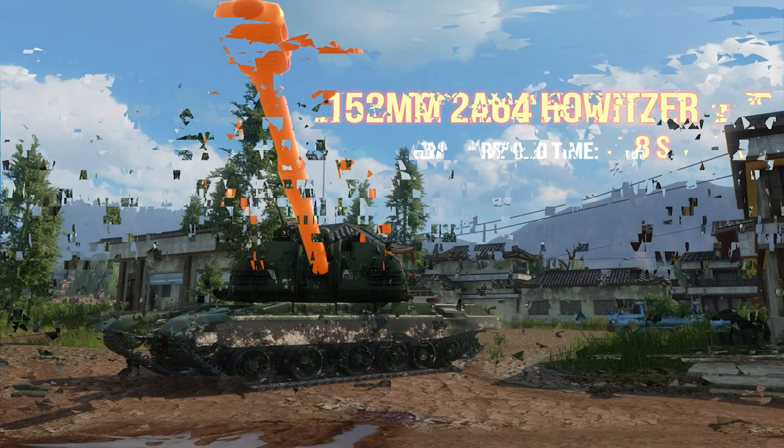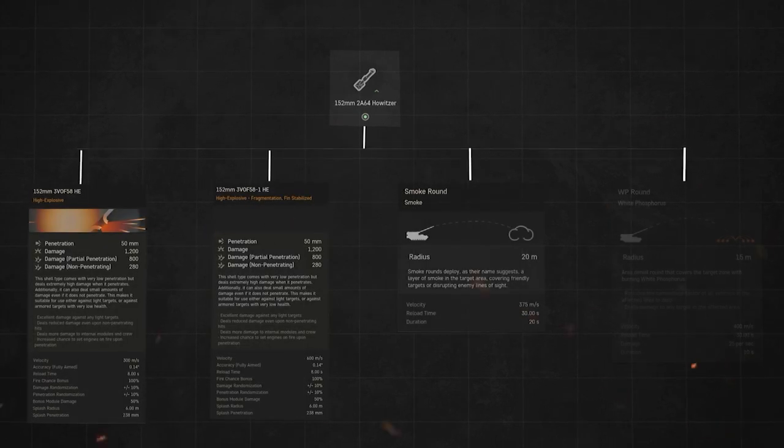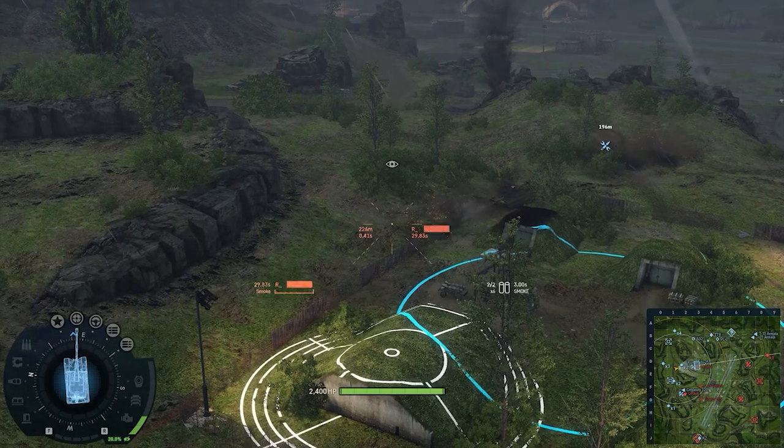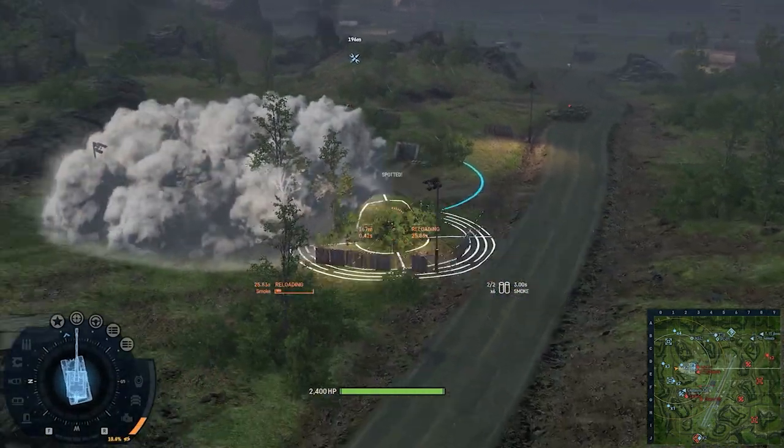Even the reload time of 8 seconds is fairly decent for its class. But what truly sets it apart from its peers is the ability to use two different high-explosive shells, as well as the usual smoke and white-phosphorous ones.